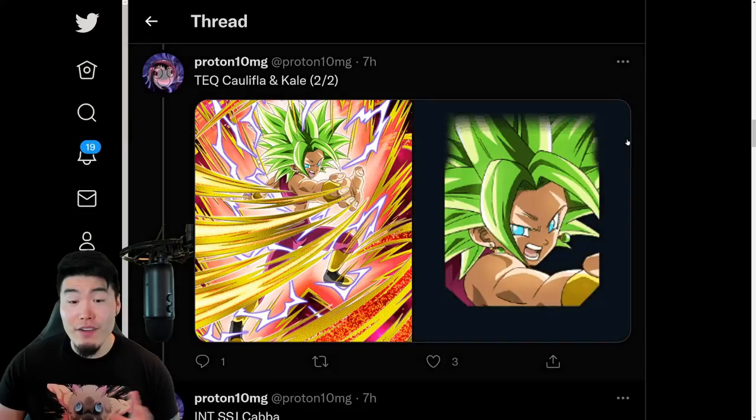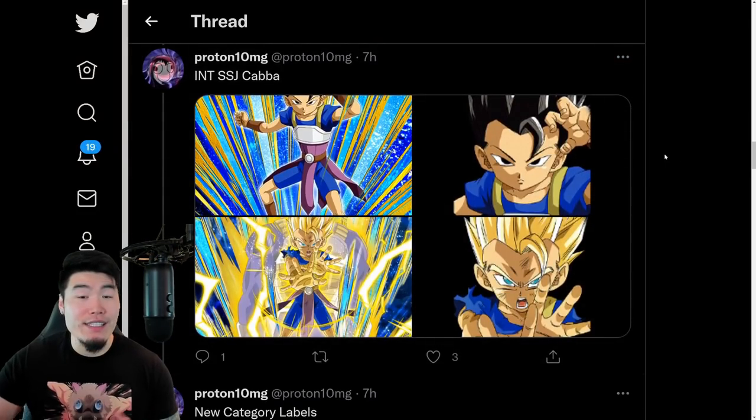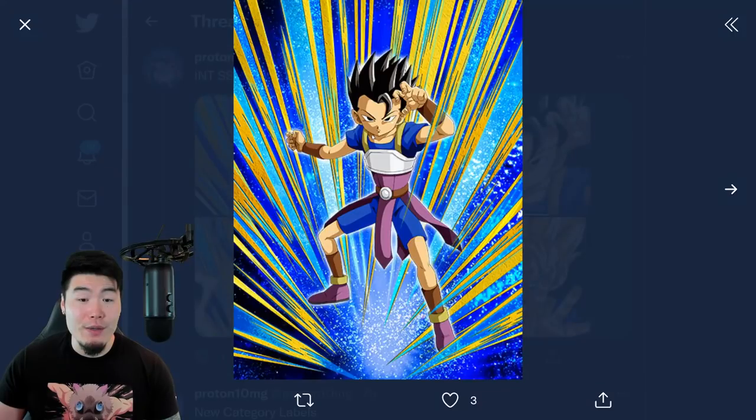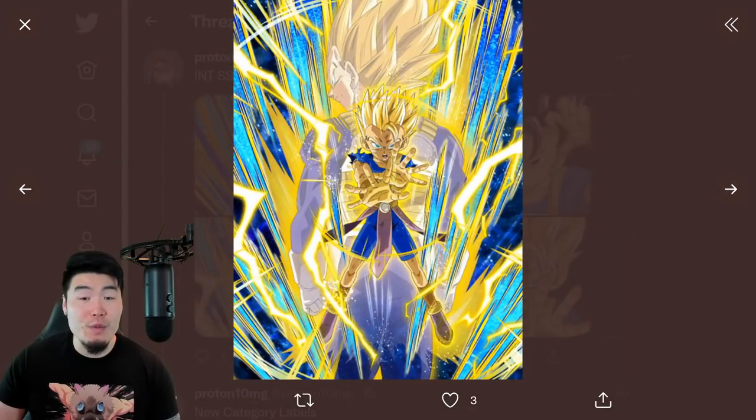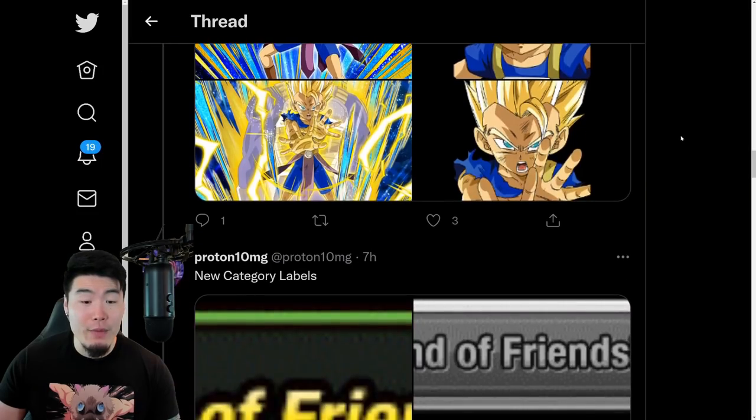So there is the Kefla as well. From there we have the assets for the side unit on their banner, which is an INT Cabba — so he starts off as a base Cabba and Dokkan Awakens into Super Saiyan Cabba.